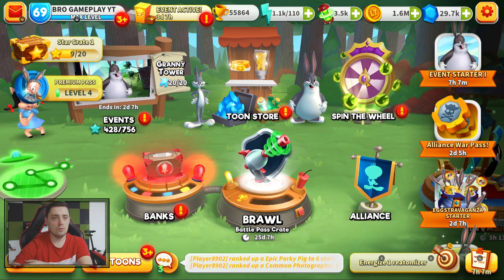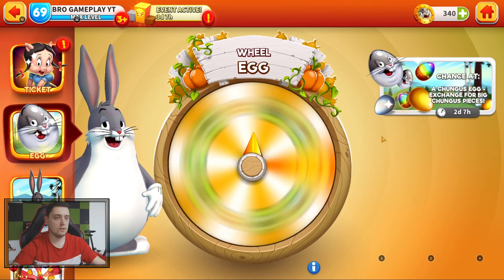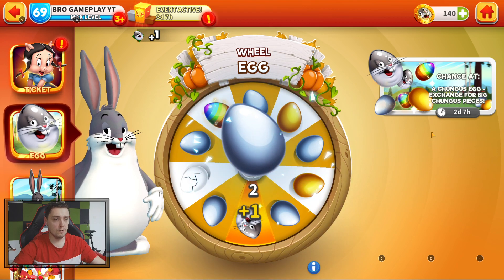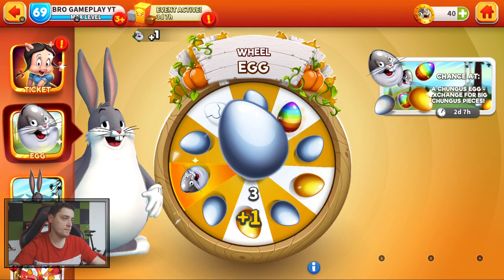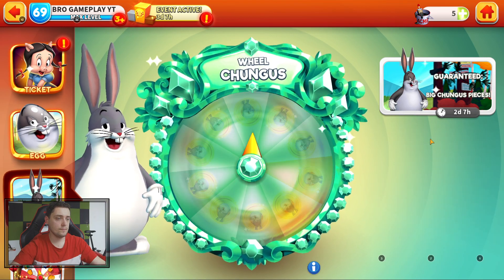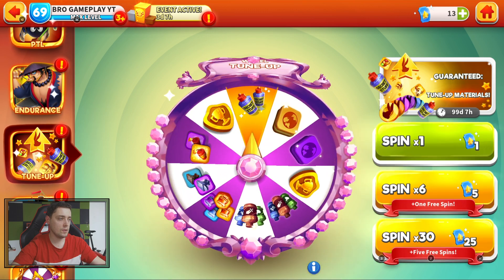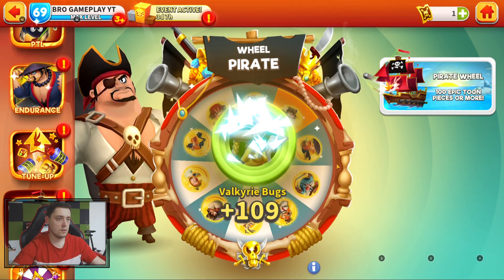Let's go to our spin — I get some eggs here! We can spin the wheel egg. We got a rainbow egg! Give me more — silver egg. Maybe Changabunga's egg — silver. This is the Changabunga wheel and I can spin one more time. We got 48 pieces, this is good!